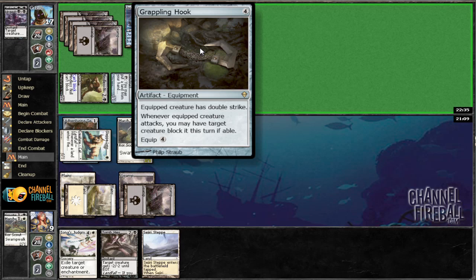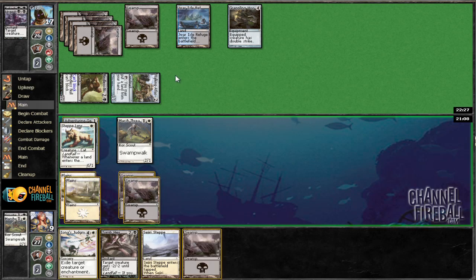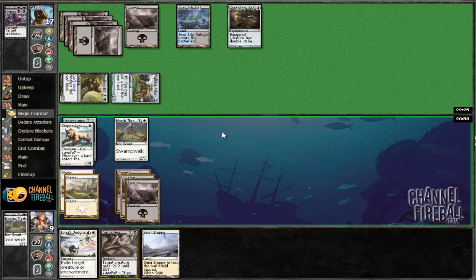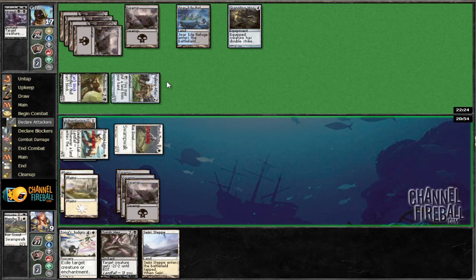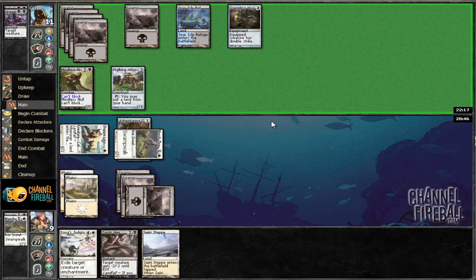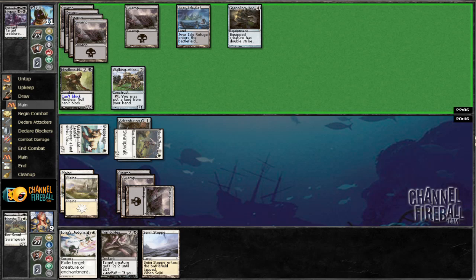And a Grappling Hook. Well, that is going to sort of blow him out. Let's go ahead and move — I'm going to keep the Adventuring Gear over here for now, just because I want to have the Marsh Threader around in case he has removal. So let's hit for another five. I can only imagine that he's going to spend his turn using the hook on his Null. So let's go ahead and move our Adventuring Gear now, since he's probably going to hold back with the Walking Atlas. Quick creature has double strike — whenever a quick creature attacks, you may have target creature block it this turn if able. Mindless Null can't block, and none of our creatures can block because they're tapped.